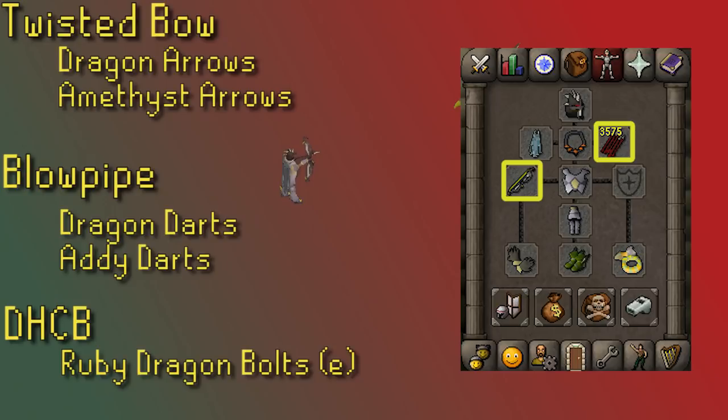Your next best weapon option is the Blowpipe. Dragon Darts could be used, but if you're on a budget, Addy Darts are a lot cheaper for how strong they are — I prefer their cost-to-damage ratio over Rune Darts. If you're willing to upgrade to Rune Darts, just go straight to Dragon Darts. The third best option is the Dragon Hunter Crossbow. For crossbows, after Arma, Dragon, and Rune, the Twisted Bow and Blowpipe are the two main options people go for.